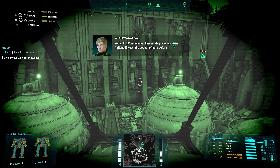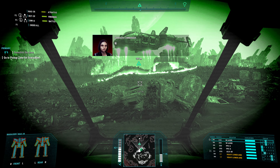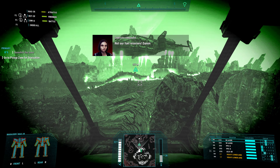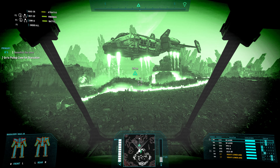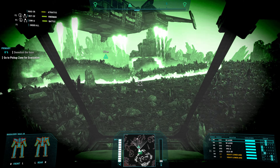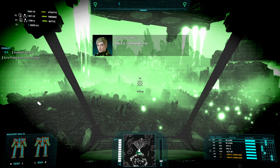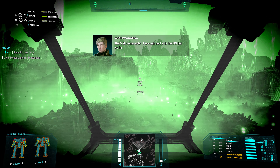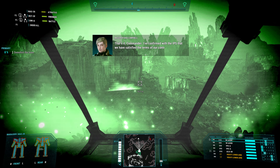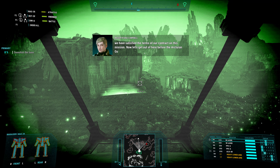Now let's get out of here before more trouble arrives — head to the evac zone, which is right here. Not our fuel reserves — damn it. You're welcome. Let's get out of here. So we took a little bit of damage but nothing too significant. That's it, Commander. I've confirmed with the IPS that we have satisfied the terms of our contract on this mission. Now let's get out of here before the Arcturian guards come in force.